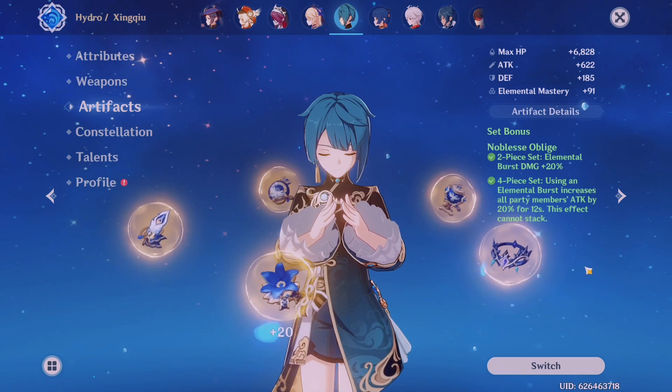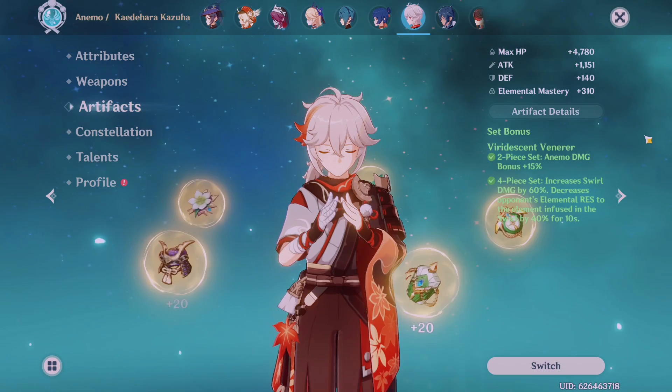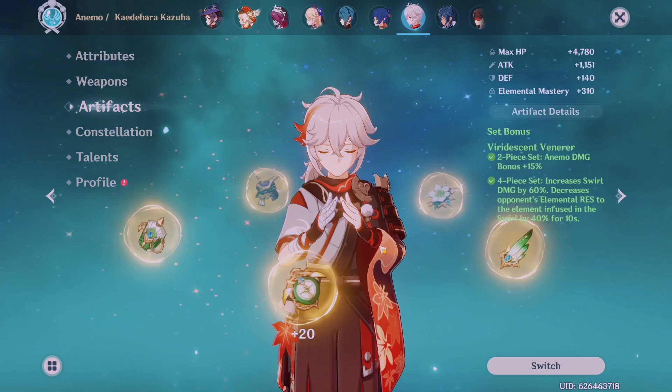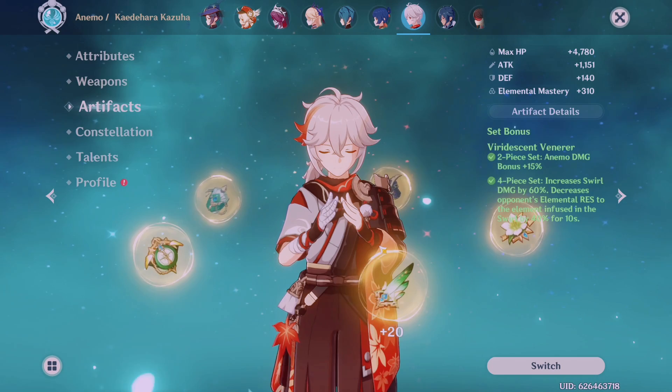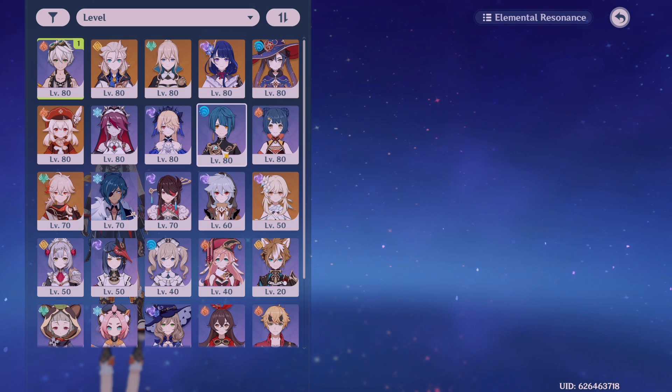I recommend only running the four-piece Noblesse Oblige on one character in your party at a time, because you cannot stack this effect — running it on two people won't give 40% attack bonus. Another really good support set for anemo characters is the Viridescent Venerer set, which decreases the enemy's resistance to the element you swirled. For example, if you swirl electro with anemo, the enemy's electro resistance decreases and you deal more electro damage.